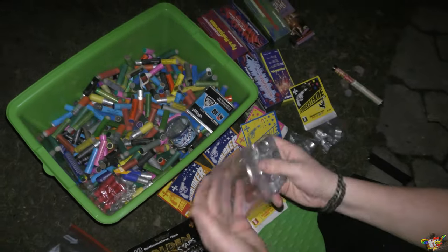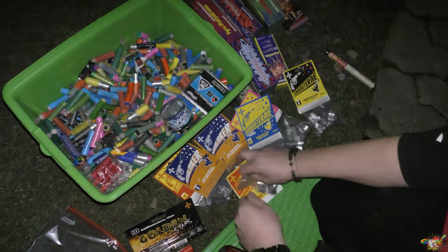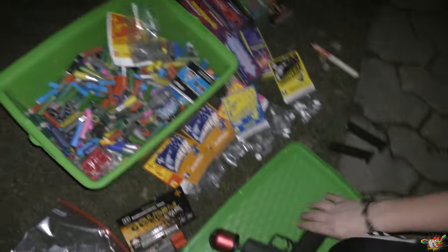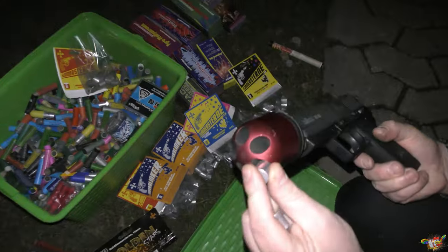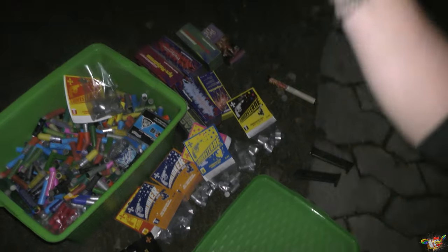Flimmer Stern - this is the bottle mix. Let's do it here: Flimmer Stern in green. We can put in three pieces, three pieces. Very nice.